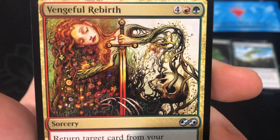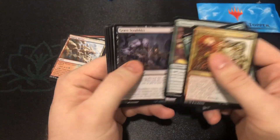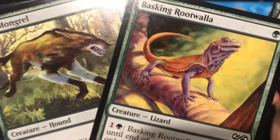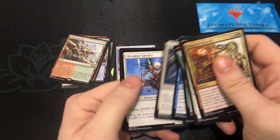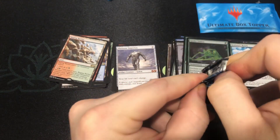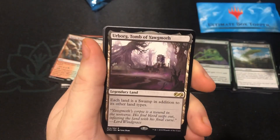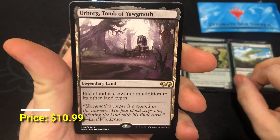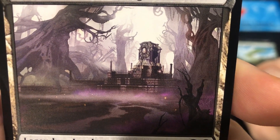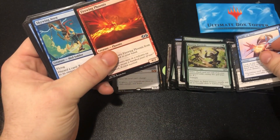Avacyn's Restoration with the Seb McKinnon artwork — just amazing. The guy is a really talented artist. The Mandrills Foil and... Urborg, Tomb of Yawgmoth! Another good card with some sweet new artwork, just appreciate that artwork. And we got a Buried Alive and a Sleight of Hand — two really good uncommons. That was a great pack.